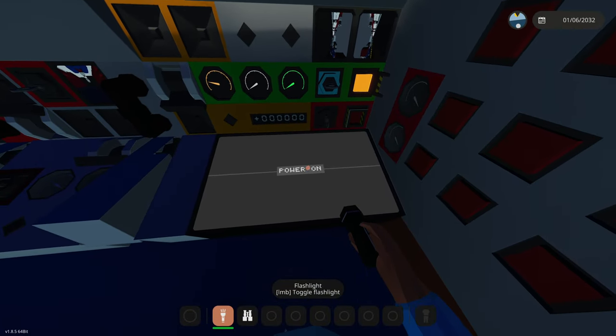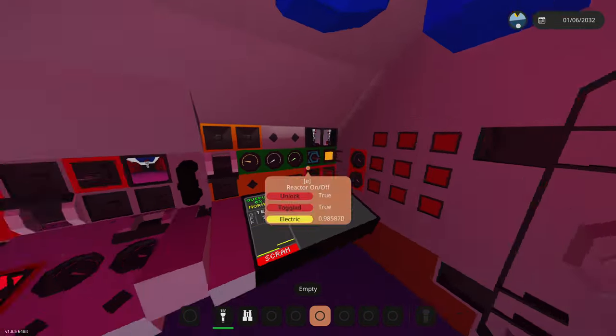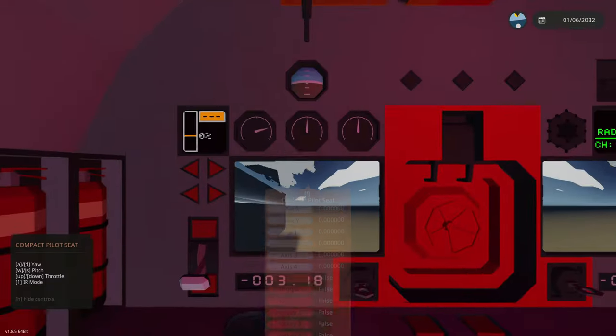To start this thing's nuclear reactor — yes, nuclear — hopefully it doesn't go into nuclear meltdown today. We just click those buttons and there we go, it's already started. Let's activate some systems while the reactor spools up. We have to wait for that number to reach 3,000 before we actually start driving.